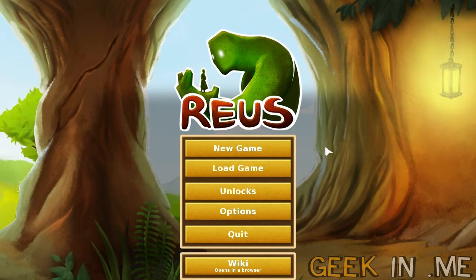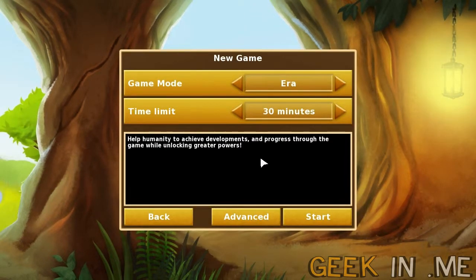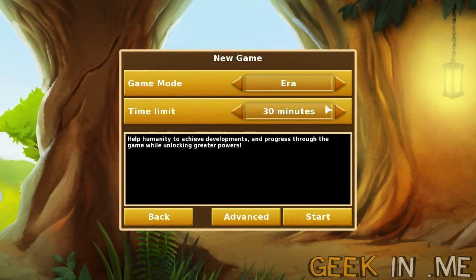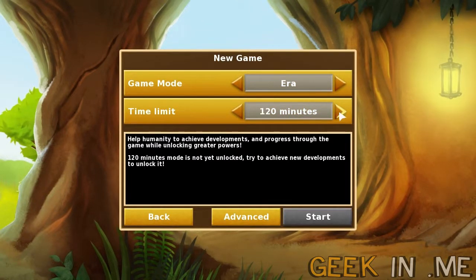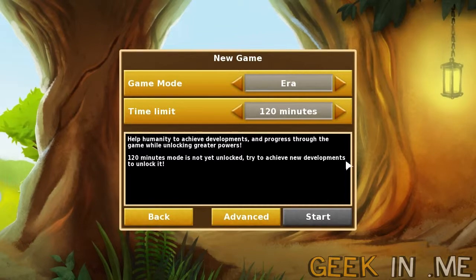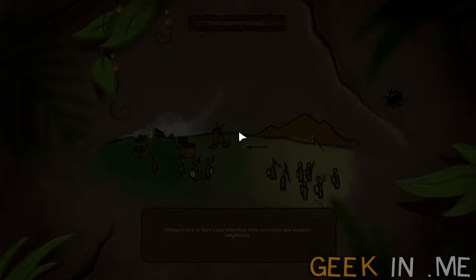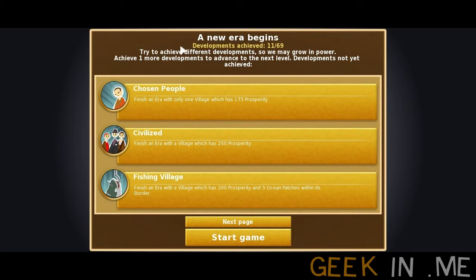Let's start a new game. A game consists of an era. We have a tutorial level, we have eras, and we have free play. We're going to look at eras. An era can take half an hour, one hour, or two hours — I haven't unlocked those yet because I need new developments. Beautiful artwork in the loading screen, and they give you a little tip during loading. Really fast loading times.